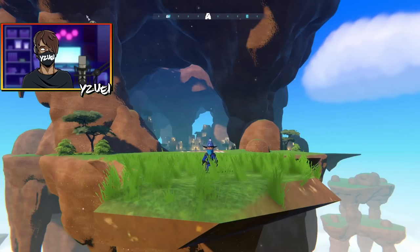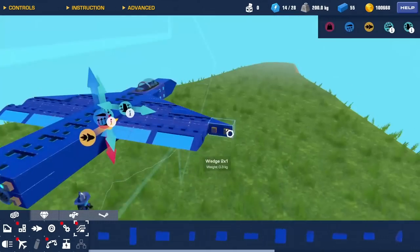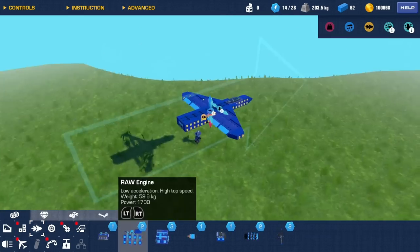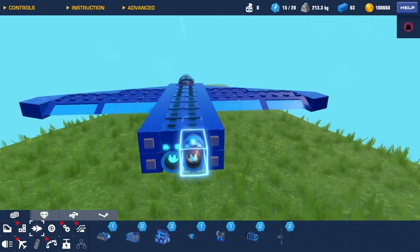Hello everybody, welcome back to another episode of the Airborne playthrough. Before we get into it, with all of the new pieces I unlocked last episode, I managed to build myself a very simple but very cool fighter jet. I'm really excited to get into this and fly over to the next town.